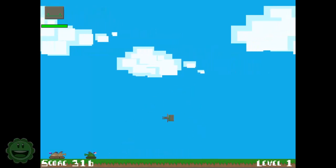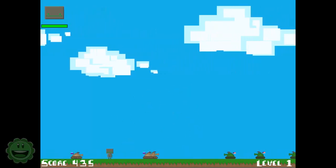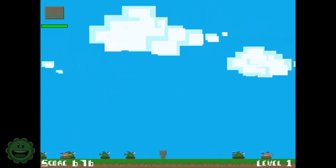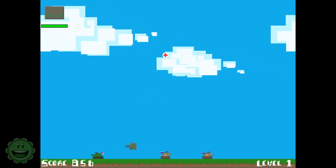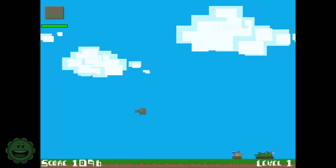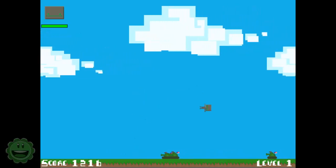There we go. So I guess you just use the arrow keys to move here, and you can use the down arrow key. And you can double jump as well, that's pretty cool. You can use the down arrow key to sort of, when you're in the air, kind of push you down more.